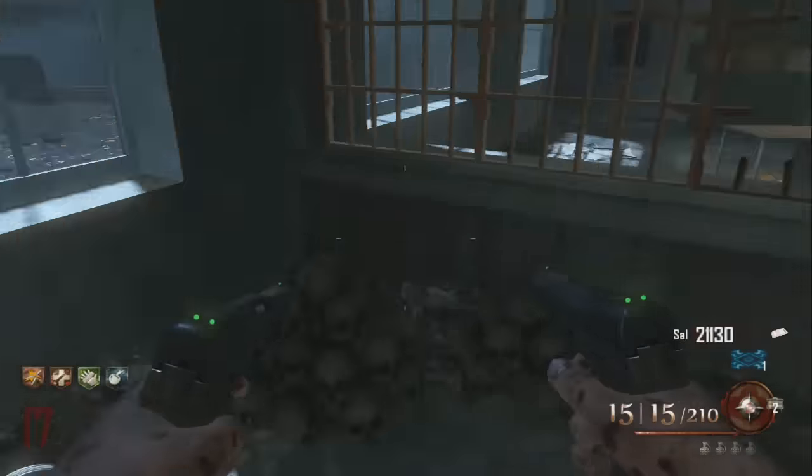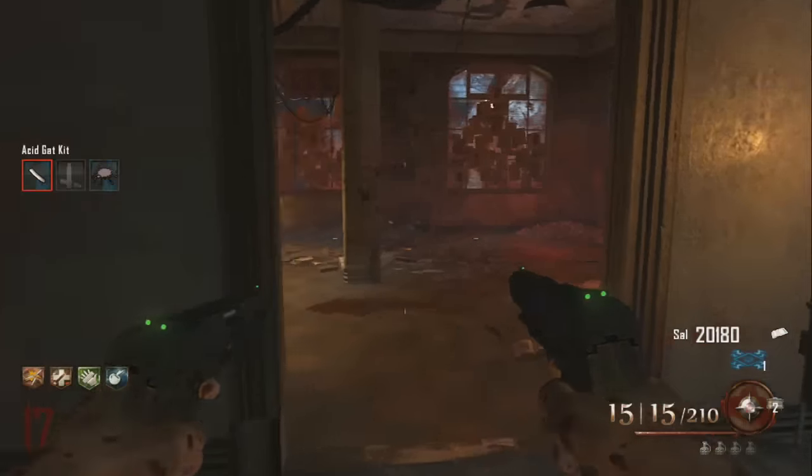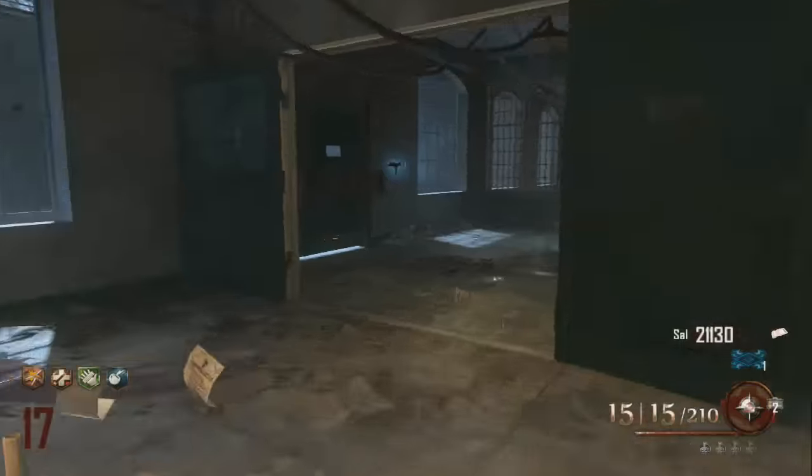The second piece you want to grab is in the Warden's office, just before you get the Easter egg part, behind the electric barrier when you turn that off. You're near Sleight of Hand, as you can see there, and it's a known location because the box goes there as well.